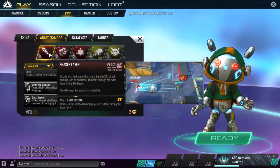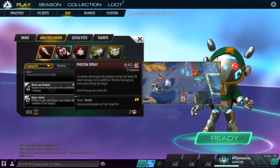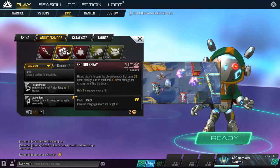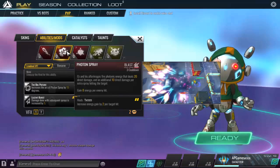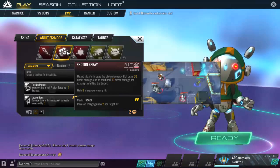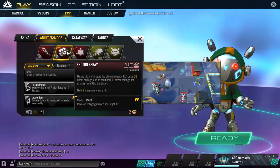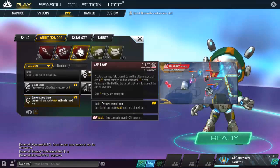Next is Photon Spray, a three-turn cooldown blast where Oz and his after images deal damage in a cone. You get more damage if the cones overlap and hit an enemy twice. You gain energy per enemy hit, and the mod gives even more energy per enemy hit. It's basically your shotgun spell, similar to what several other characters have.